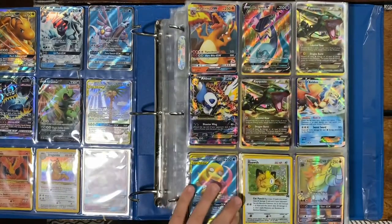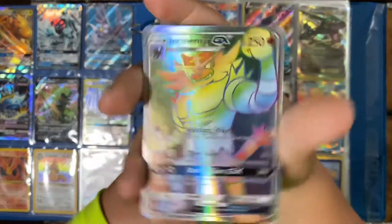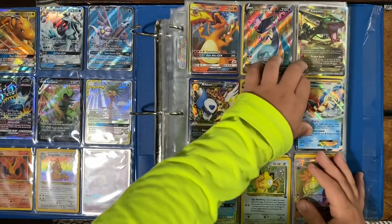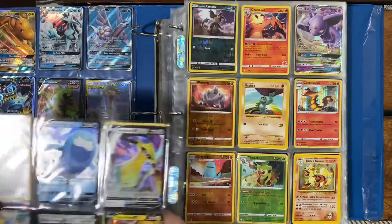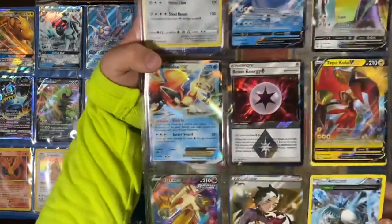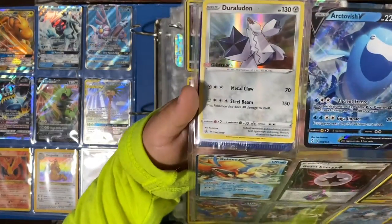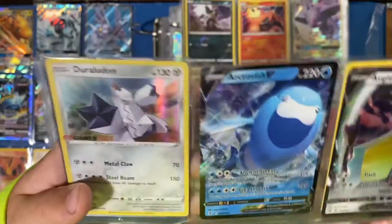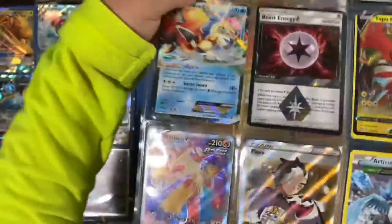I got my Incineroar GX Hyper Rare. I've got some Keldeo and Rayquaza EX's. Oh yeah, guys — this is actually a pretty rare card. It's exclusive: if you go to EB Games and get the new set and spend over $15, you get an EB Games promo card, which I really like. Then I pulled an Archeops — I don't know how you say that, comment down below — and I got some other cards on this page.